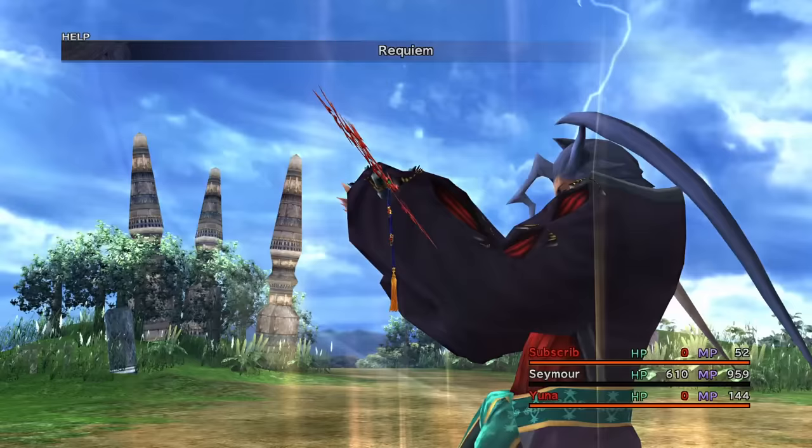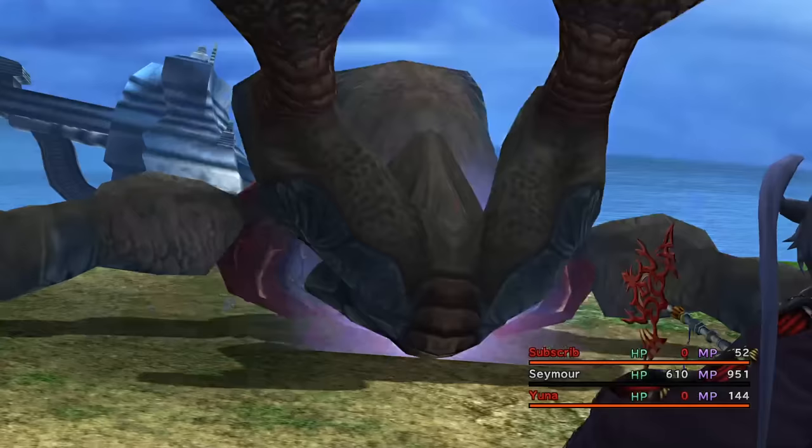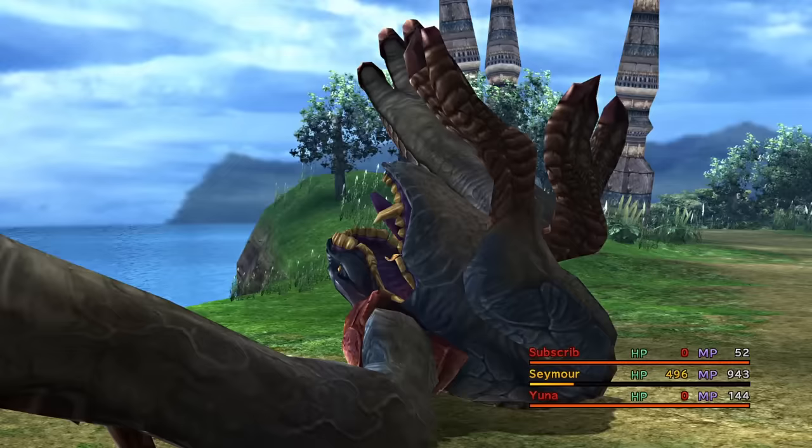Next is Chocobo Eater. We kill off Tidus and Yuna again, and then spam Fire and Magic. I even use Requiem with Seymour — his overdrive. However, as it's only really programmed to be used on Sinspawn GUI, the animation messes up big time. But ultimately I don't need to heal, and he goes down pretty quickly.